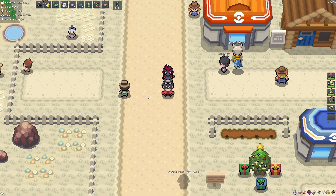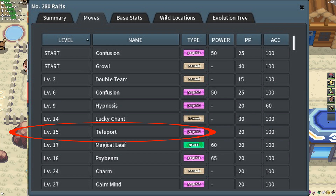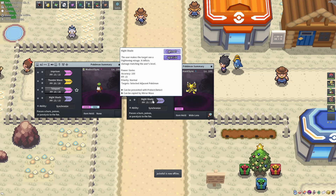If you want to aim for a certain nature, you can use a synchronized Pokémon that can learn both Imprison and Teleport to disable Ralts from teleporting away. I also put an attacking move to beat the non-shiny Ralts.